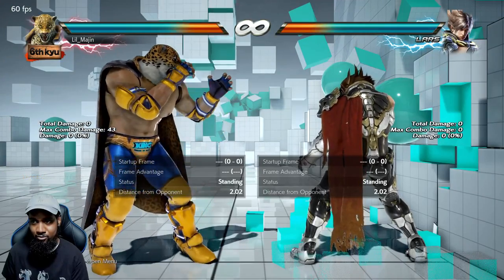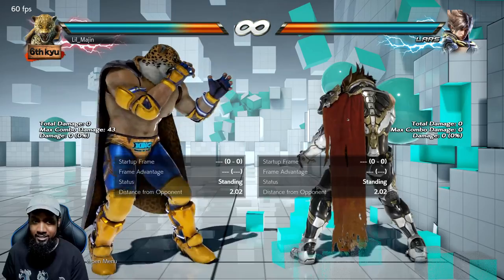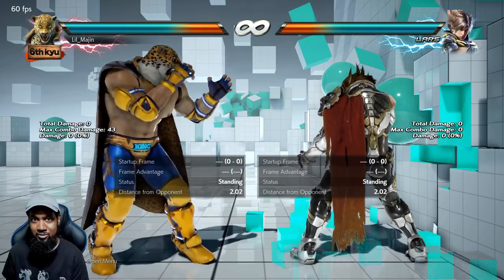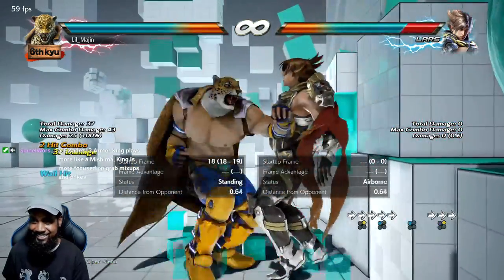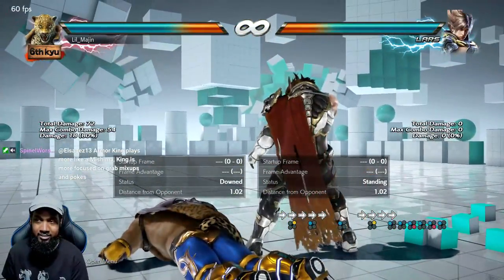If he does one or just two hits after the wall splat, then yeah, you have to hold that. You're not front rolling out of that one because it's two hits.